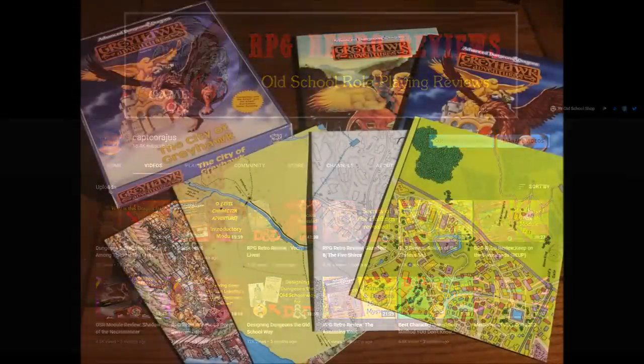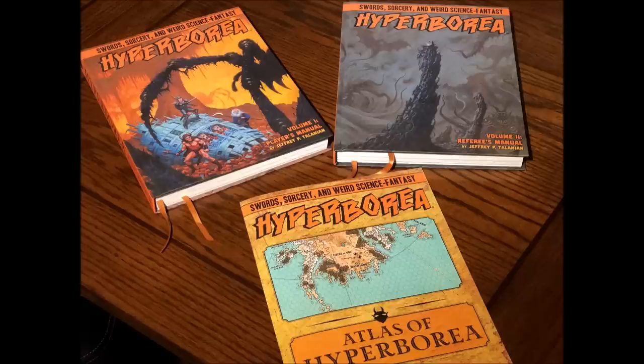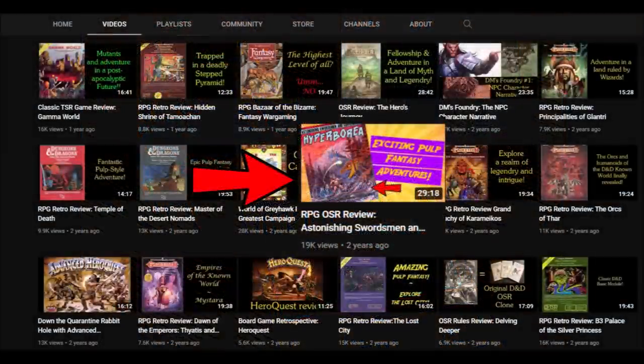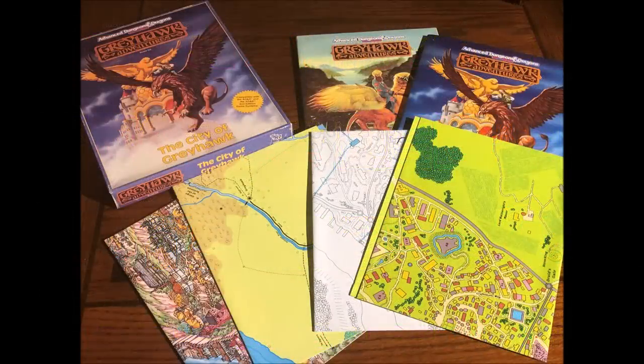I know I was supposed to be doing a review of the City of Greyhawk box set, but since these books arrived they've really been in my hands near constantly and I've run two game sessions with them. So I wanted to give my overall impressions of the actual books and then do a proper D20 review of the game system itself, since I didn't do that when I reviewed the PDFs back in January. If you want to know what this game is about, please check out my original Hyperborea review and my video in January detailing the changes to the rules for the third edition. The City of Greyhawk review will definitely be out next week.